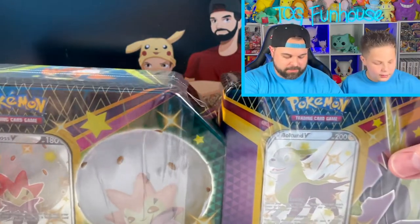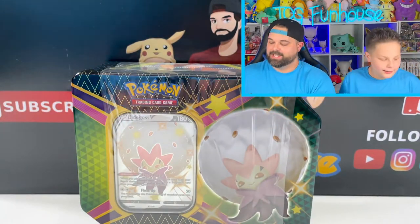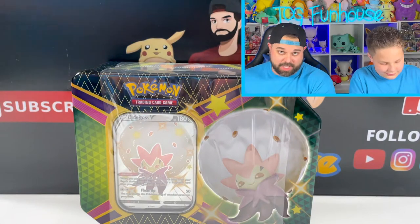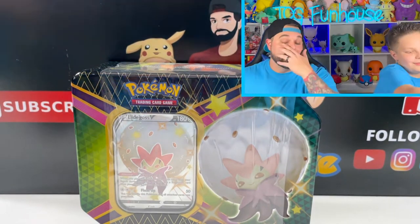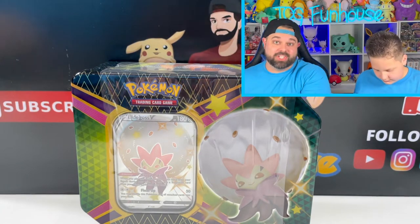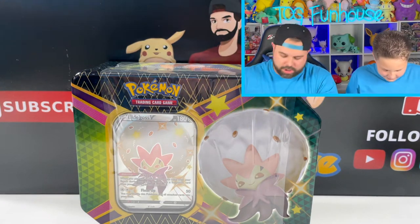Which one do you want to open up, Brady? Of course I want to open up Derpy Bird — it's not a Derpy Bird. Will you finally pull a Charizard in the set, or will it be me? We need a Charizard. Amanda pulled the Champion's Path Shiny Charizard on our channel. Brady pulled a Hidden Fates Shiny Charizard on our channel. And Travis has not pulled a Shiny Charizard on our channel. So I'm going to change that today.